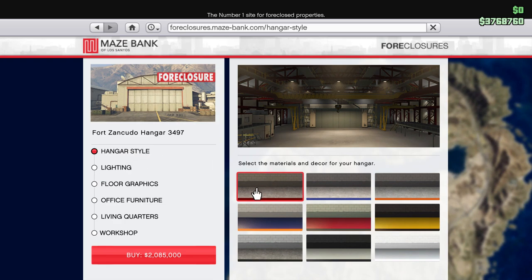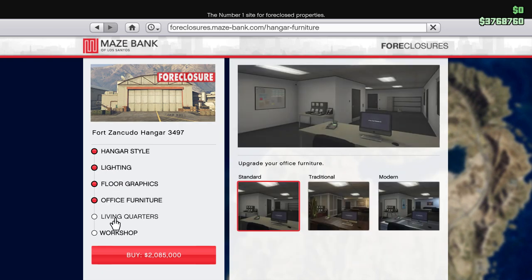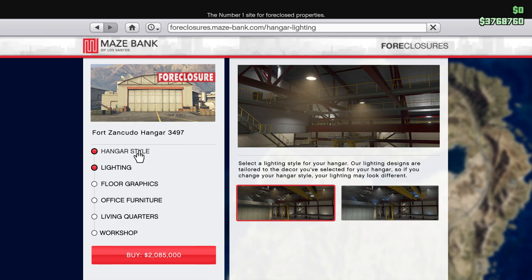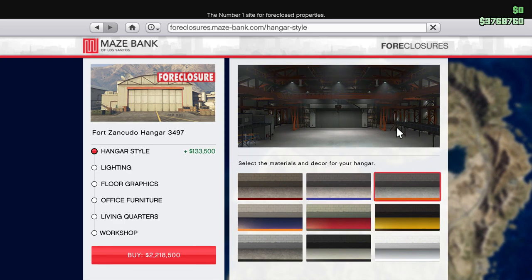Hangar style options. Should we keep default? As I've shown in other episodes, there's nothing wrong with keeping default as you go. We've got lighting, floor graphics, office furniture, living quarters, and workshop. It doesn't cost any more to come back tomorrow, next week, or next month and upgrade it then — maybe when Rockstar does a sale, which usually happens about two months after release. So there's no reason to spend it all right now. Let's blaze through the hangar styles: default is that very industrial hangar look, then yellow paint changes it to blue highlights with yellow, and then we've got orange.